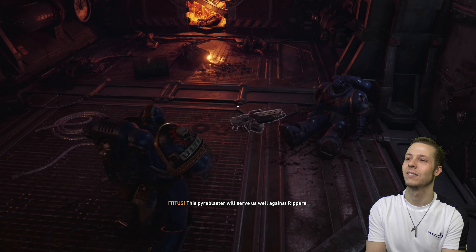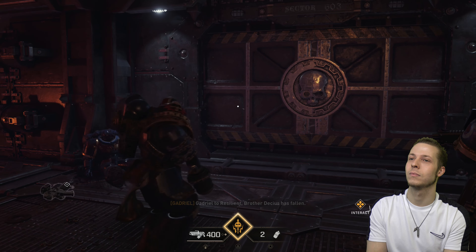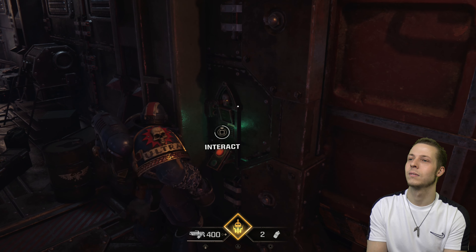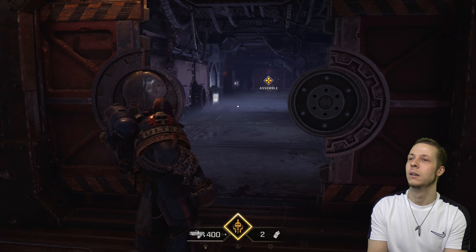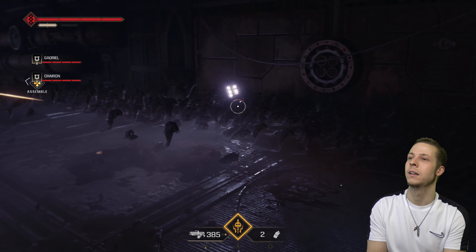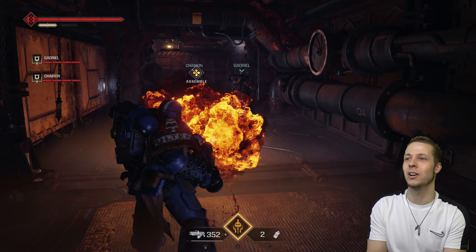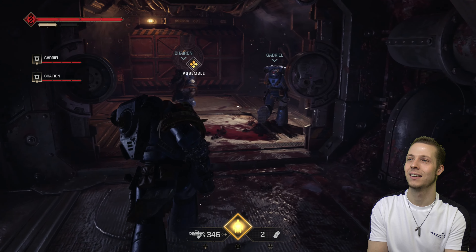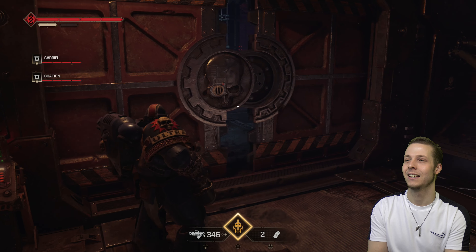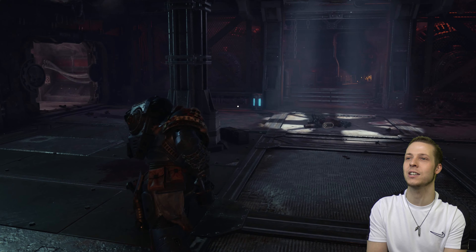This pyroblaster will be useful against rippers. Gadriel to resilience. Brother Decius has fallen. Received — location marked for apothecary. Our brother's sacrifice will be remembered. Flamethrower keeps these guys back. See how it's like A Plague Tale Requiem — they turn into like a big swarm and dive at you, just like in that game. They must have got the idea from that. The little rippers on the floor aren't so bad, but it's when other enemies join the fight — that's when it's a bloody nightmare.